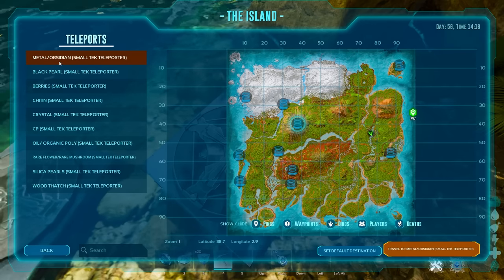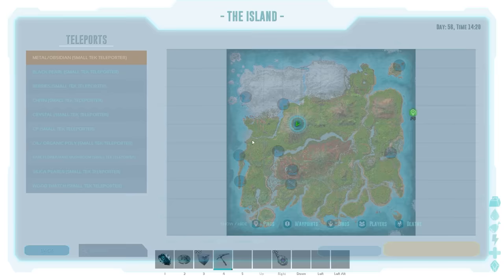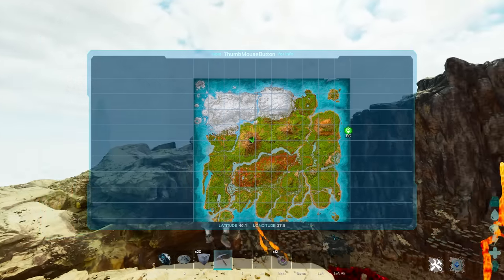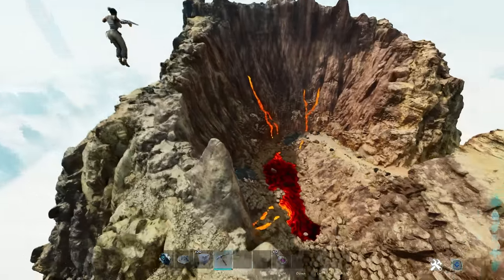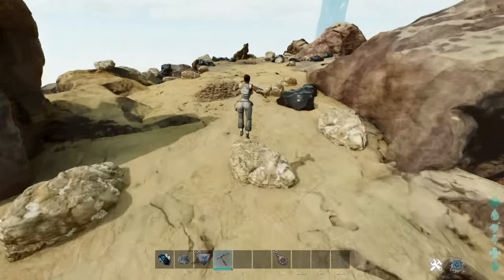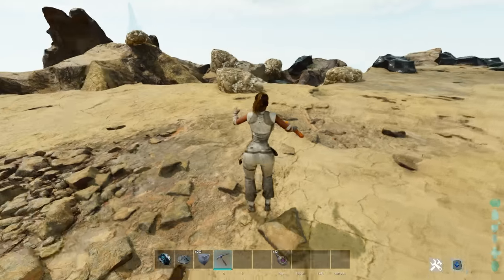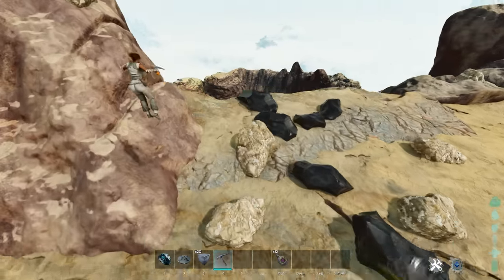Next up on our list is metal and obsidian. There's an area that has the most metal and obsidian on the entire map, and that is on top of the volcano. The coordinates are 40.1, 37.5. On the upper ridge of this volcano there's a ridiculous amount of obsidian, and every single one of these rocks is either going to spawn as obsidian or as raw metal. This is the highest concentration in the game.